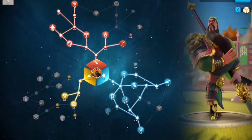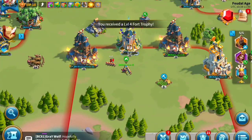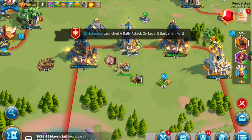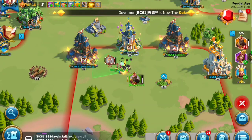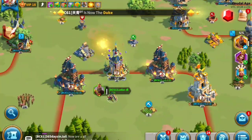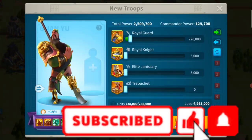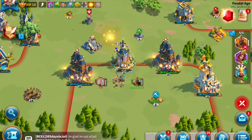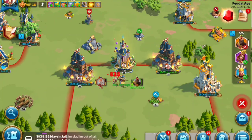Moving on to the next topic: Guan. Are we going to use feral nature on Guan or not? This is a better question than whether to use the three points on Rejuvenate, because with Rejuvenate in most cases you don't have a better option. But when it comes to feral nature, you are talking about 10 points, and there are some other good options where you can put those points — especially if it's 10 points.